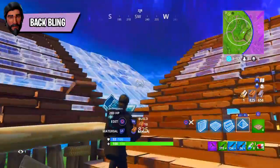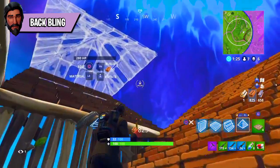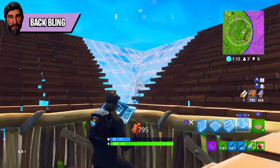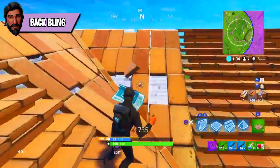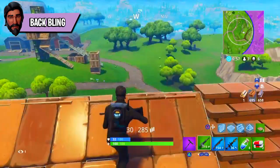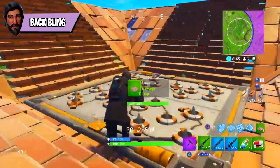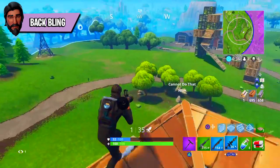Number two: the Reaper comes with no back bling. This is actually quite unusual because a lot of great skins come with good back bling, but the Reaper is so superior it doesn't need one. If you have suggestions for what a John Wick back bling could look like, comment below. He does pair well with other back blings though, like the Raven's Iron Cage back bling.